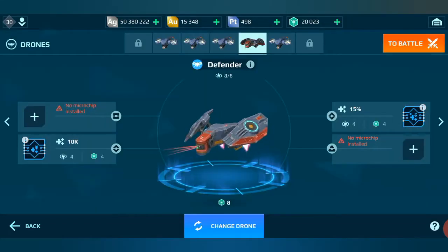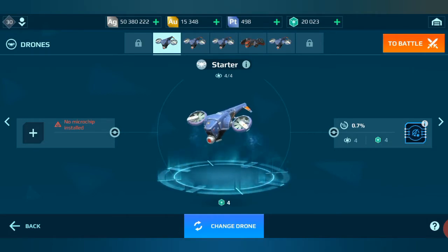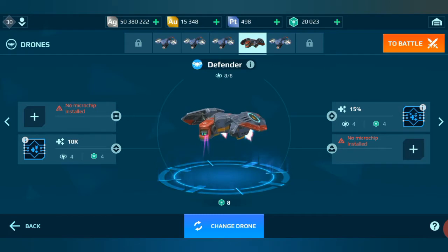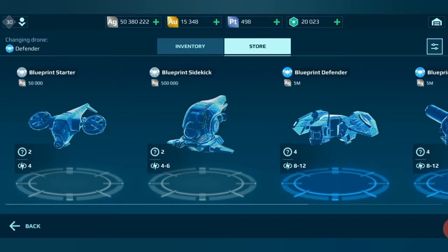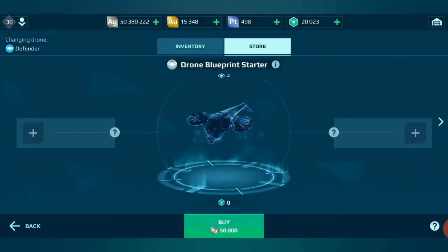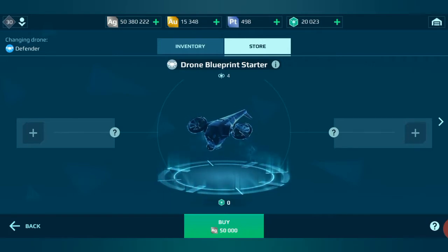When you buy one of these drones, there is - I don't want to call it a con - but there's a huge amount of gambling involved, and I don't agree with this. When you click to buy a drone, you'll notice to the left and right where you would put the chips, there's a question mark. That's because it's random - you can't choose what kind of chips you can put into this drone. It's completely random.